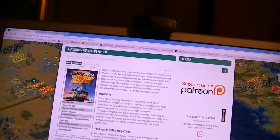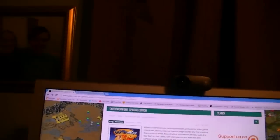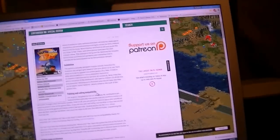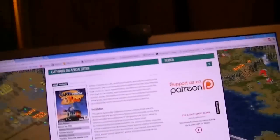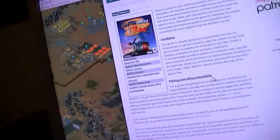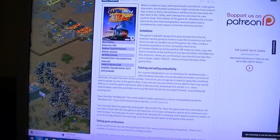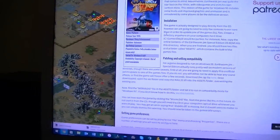We downloaded the file, and now we need to go back up here — we're actually a little ahead of ourselves. We need to take the Earthworm Jim CD. Here it is right here. I'll pop it in the DVD drive on my main computer here. And we're going to need to copy all of these files to our hard drive — well, SSD in this case.